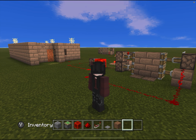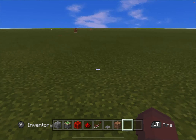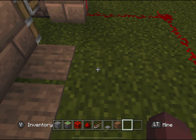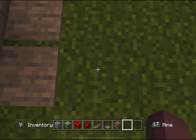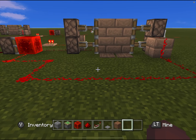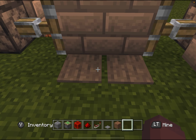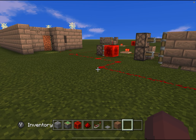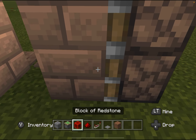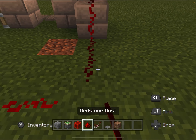Hey guys, this is Editing Void. In this part of the tutorial, you just want to make sure that the redstone isn't right next to the pressure plate — it has to be at least one block away from the pressure plate so that it doesn't mess anything up or connect incorrectly. So yeah, just a little note there. Also, this signal might die out so if it does, again use a redstone repeater.